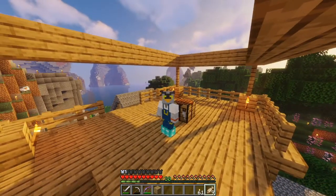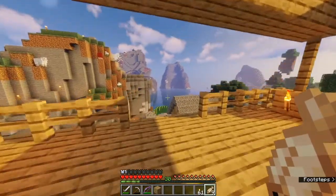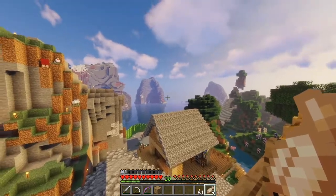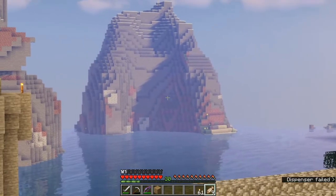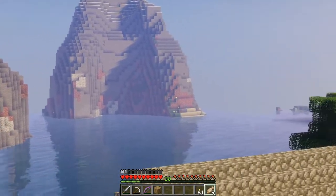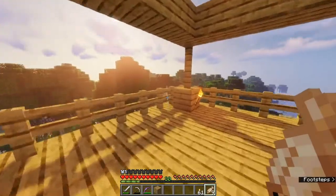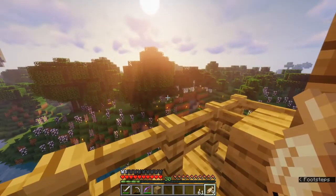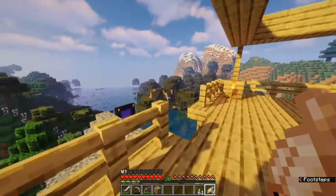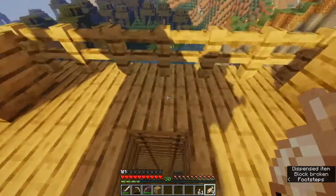First things first, let's take a little walk around with the shaders on — this is new since the last video. There's a little perch I got on top of the sheep farm, and over here is where that cave was that we started to dig but never finished. The library and whatnot is over there, these are where the trees have come from, and the bees — I think the hive is right there, the swamp and the nether portal.